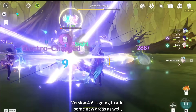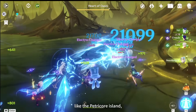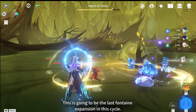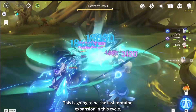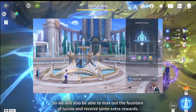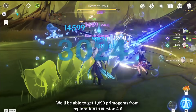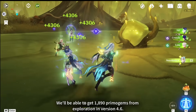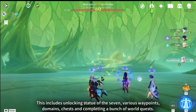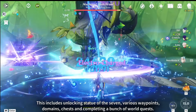Version 4.6 is going to add some new areas as well, like Petrichor Island, Rimariya, and the remaining parts of the Sumeru Desert. This is going to be the last Fontaine expansion in this cycle, so we will also be able to max out the Fountain of Lucene and receive some extra rewards. We will be able to get 1,890 primogems from exploration in version 4.6, including unlocking Statues of the Seven, various waypoints, domains, chests, and completing a bunch of world quests.